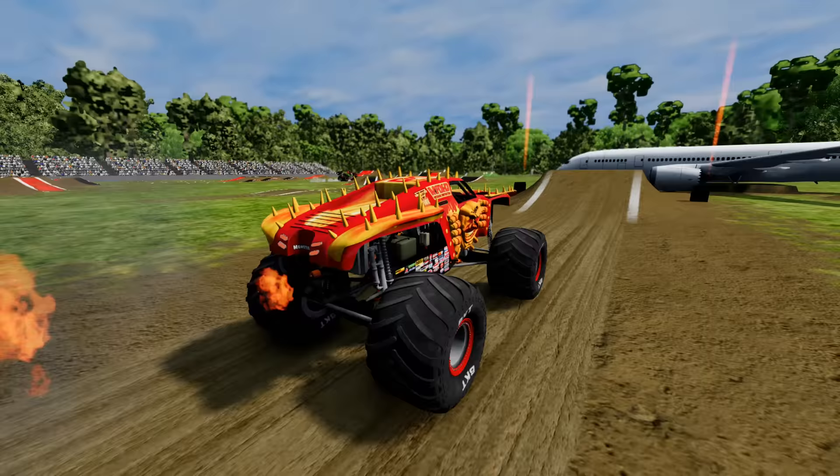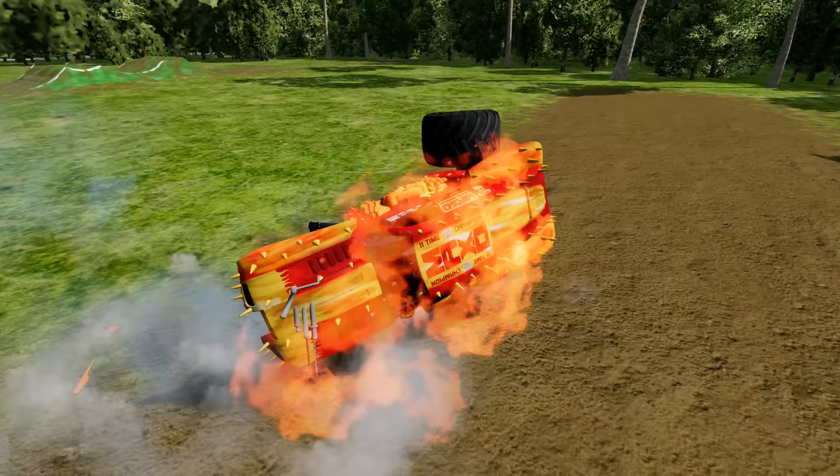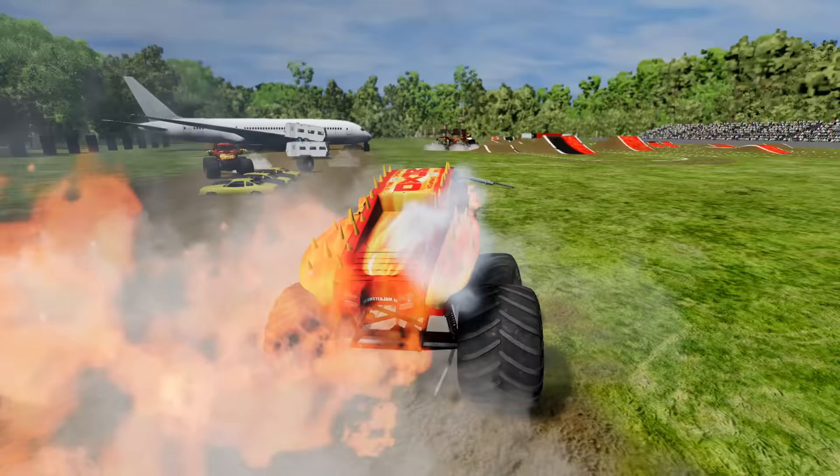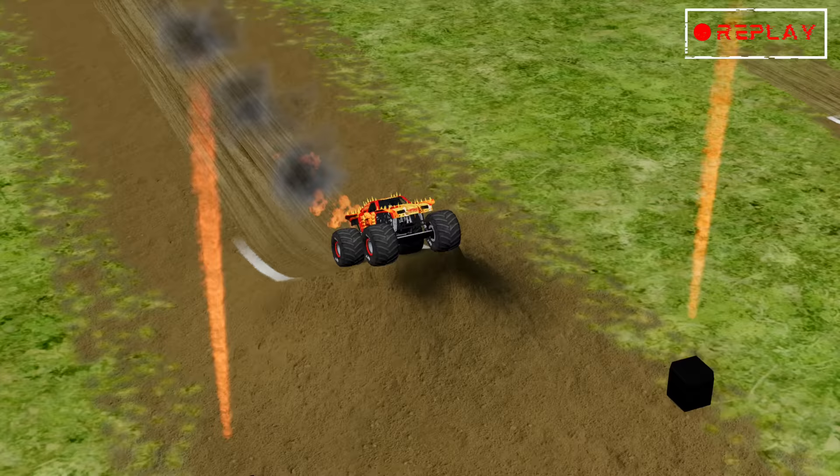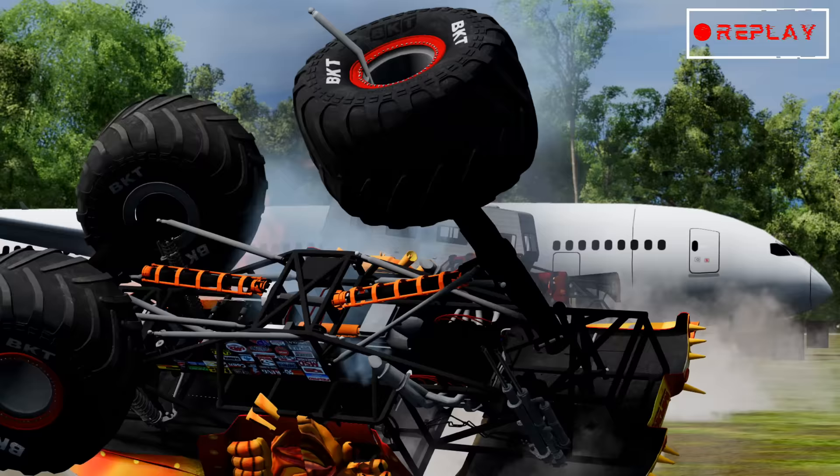Now we're at the BeamNG Drive obstacle course! He's approaching the ramp for the airplane jump — he gets some big time air! He misses the camper and crashes into Zombie Fire! Let's see if he can power out! Here comes Zombie Fire — Max Defire still trying to go! And Max Defire is eliminated! Zombie Fire was waiting for Max Defire behind those campers!